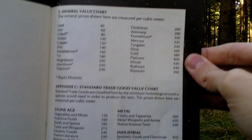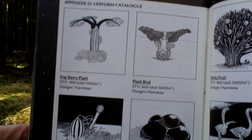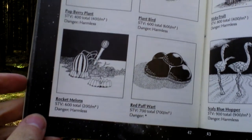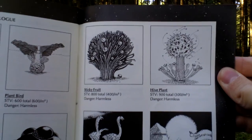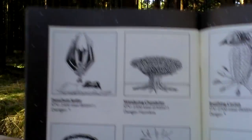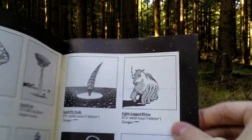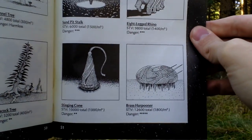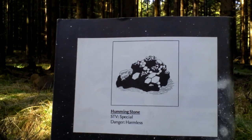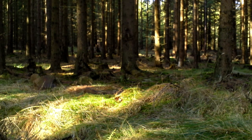Here are some appendices: mineral charts, and fauna and flora on the planets — what you can find there — with various interesting life forms presented. Very nice. On the back side there is some notice. And that is all that was in this box.